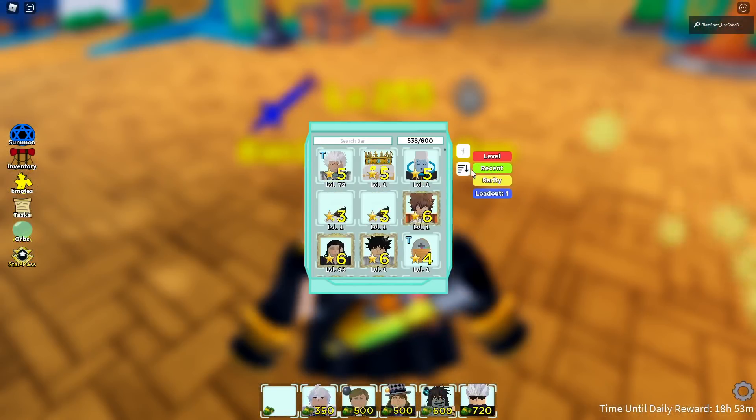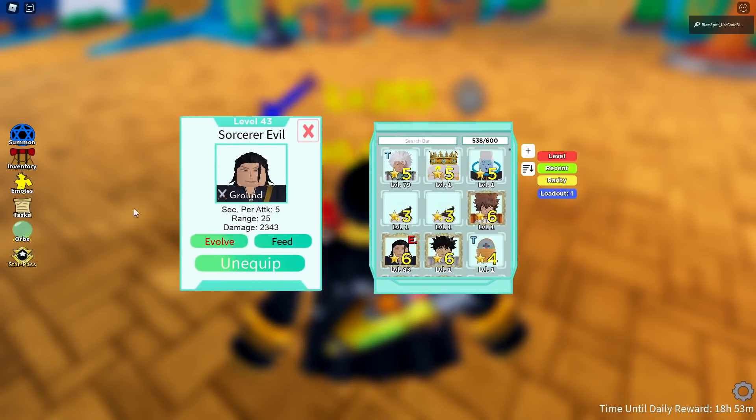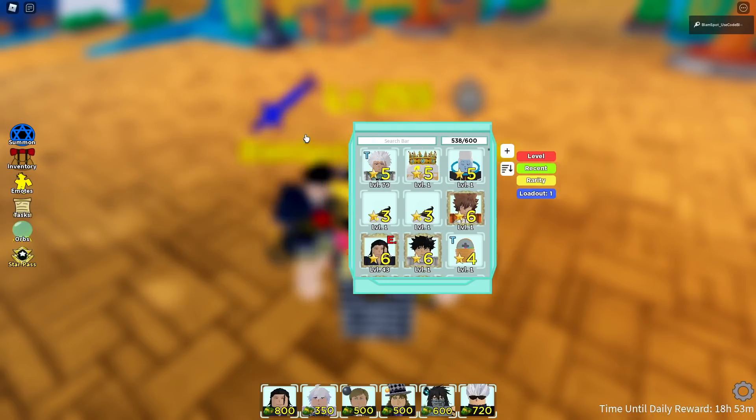The unit is the star pass unit — Sorcerer Evil. Let's go take a look at the stats real quick and see if we can notice anything different. I'm not noticing a change right now — five and 25, I believe this is right about what I remember.